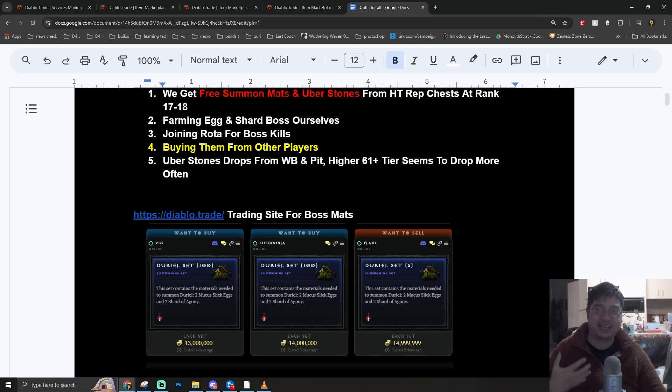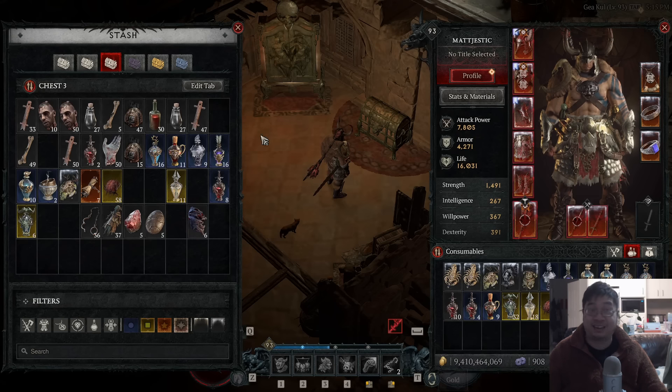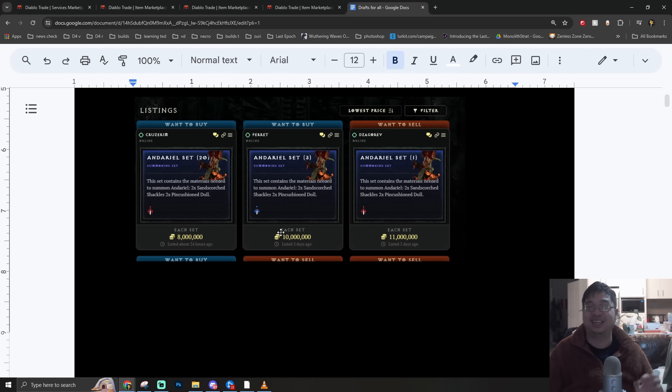For those who don't want to trade it's a little harder, but if you and your friends want to get into trading I really do recommend it. I have close to 9 billion gold, and I've made over 5 billion gold in the past three days just from trading, selling runs, and doing different methods in the game. That video will be coming very soon - I have many ways to teach you guys how to make gold, even if you don't plan to trade.